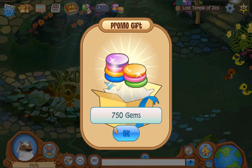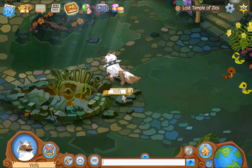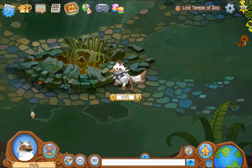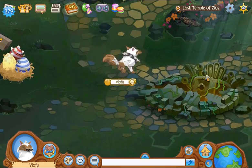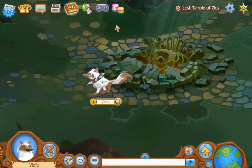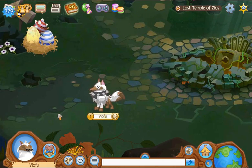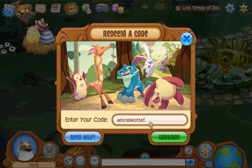We got 750 gems — that is actually pretty great. I'm pretty sure all these codes give you 750 gems each. Just so you know, there are way more codes than this. I found out these codes like yesterday because one of my friends told me all of them, so a big shout out to them. I'm not going to show all the codes in the same video because I don't want it to be too long. The next code is Adorable Otter — that's a pretty cool code name.